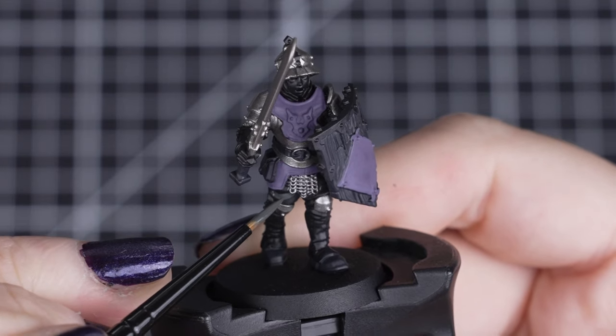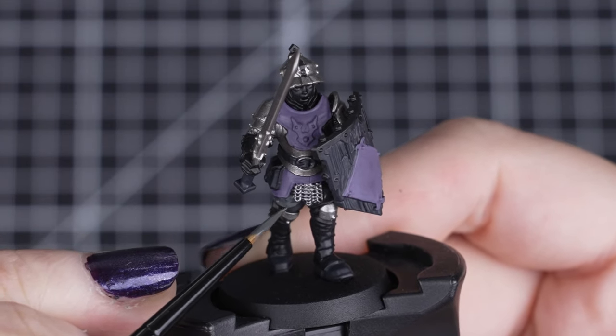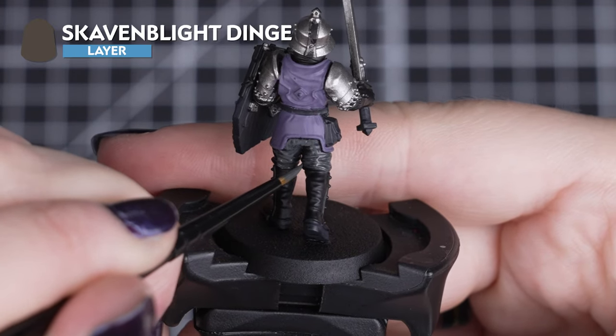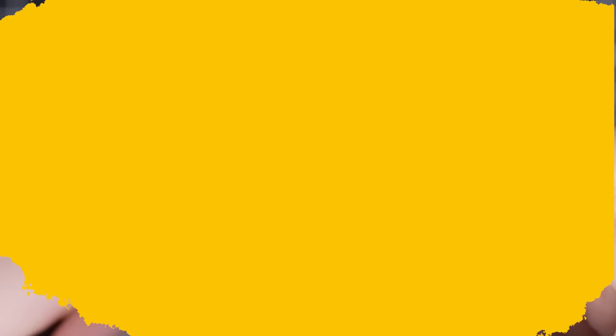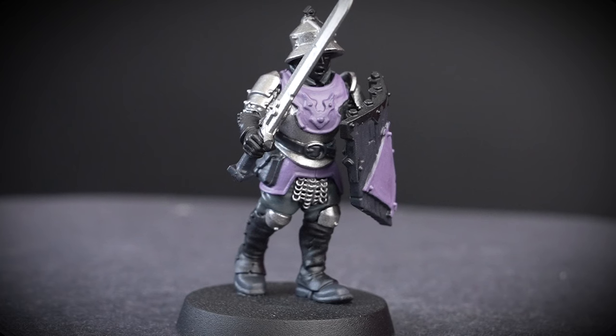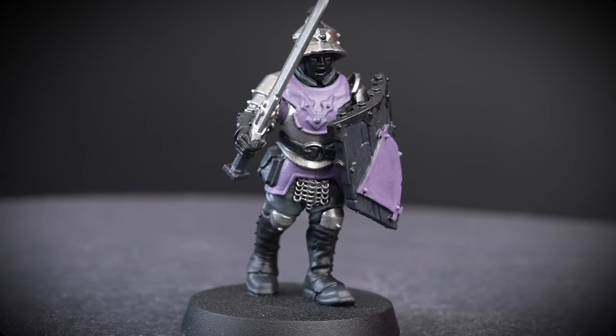We're already getting our Lethus Steelhelm painted quickly, so let's give them Skaven blight dinge fatigues — any trousers and sleeves under the chainmail or city garb. Remember to take your time and keep your paint thin, then you can have all these little details done in no time at all.